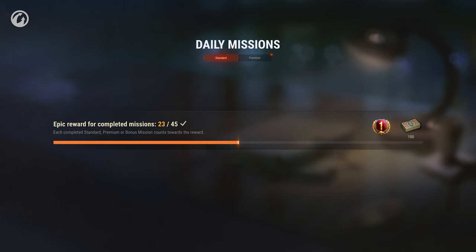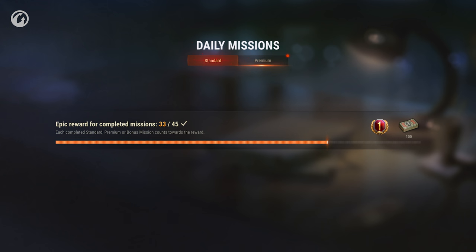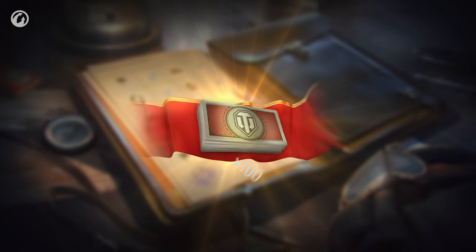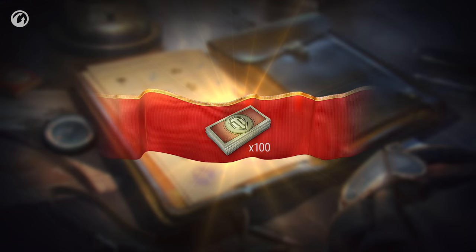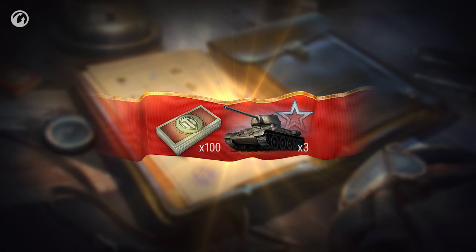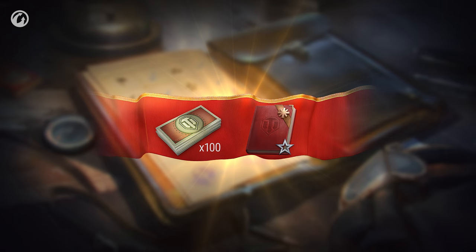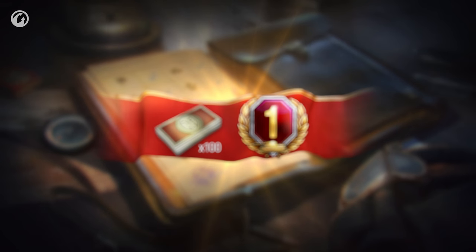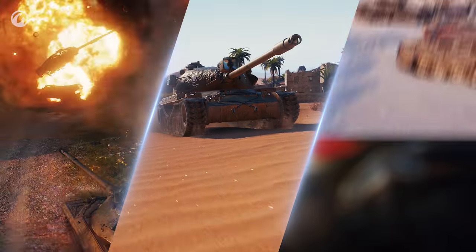Points are credited for completing the daily missions, including the bonus mission, and also missions provided by World of Tanks Premium Account. One mission equals one point. Once a special bar is filled, you can get 100 Bonds and one of the following possible rewards: Personal Reserves for Experience, a Universal Training Manual, or a Day of World of Tanks Premium Account. More information about daily missions is available in the article on the official website.